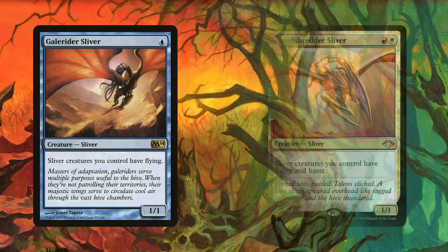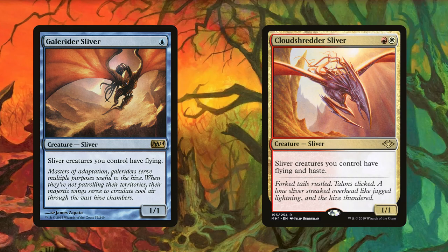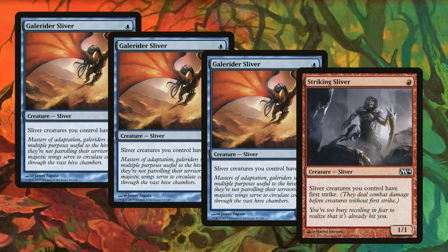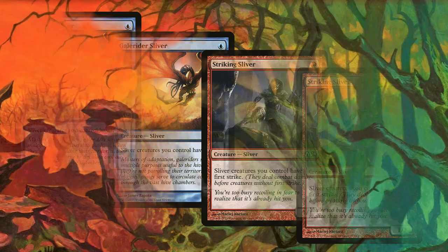Gale Rider and Cloud Shredder are the next two. Gale Rider grants flying at one mana and Cloud Shredder gives flying plus haste at two — nothing to complain about. These are two incredible picks that ensure your slivers are going in for reliable damage. I will sometimes slot out one or two Gale Riders for a Striking Sliver to avoid redundancy, and it can be incredibly fun to Vial in after blockers have been declared for a surprise first strike.